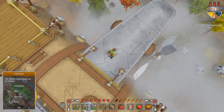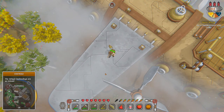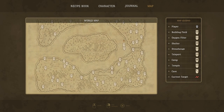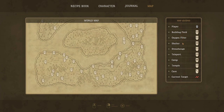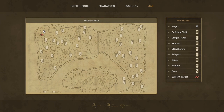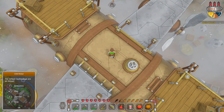All that polluted oxygen is down there. Let me show you the map — it's a pretty big world, I was very surprised. These are all the items and locations you can find: shelters, oxygen filters, building fields, Stonehenge, teleport, camps, temples, caves. There's what looks like a volcano in the middle — huge world. We have to head south-west to our current target.